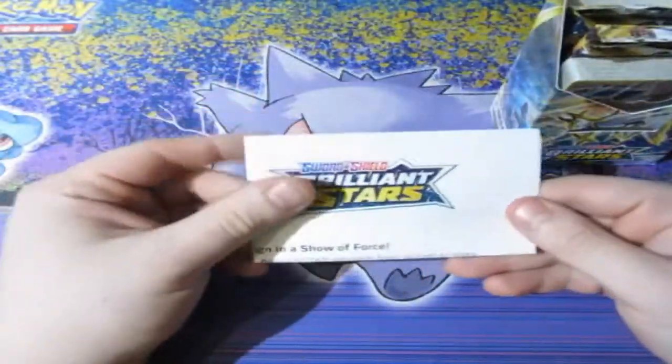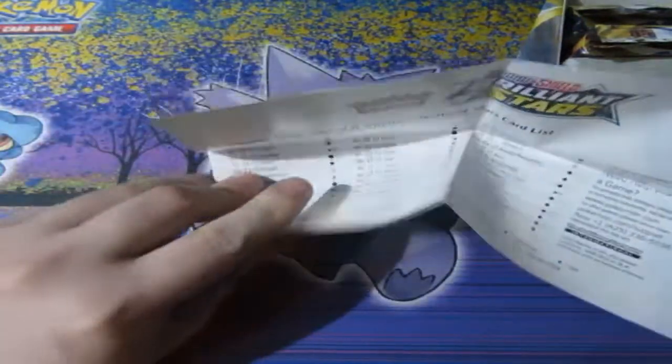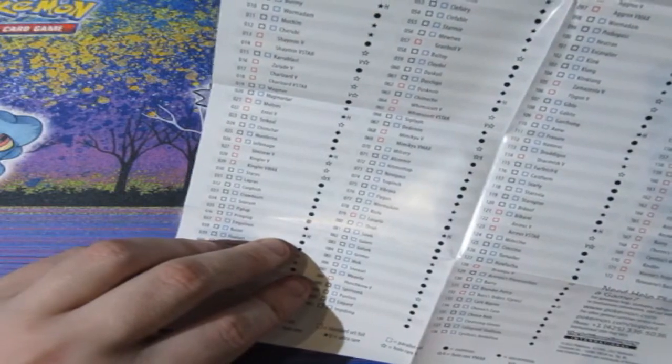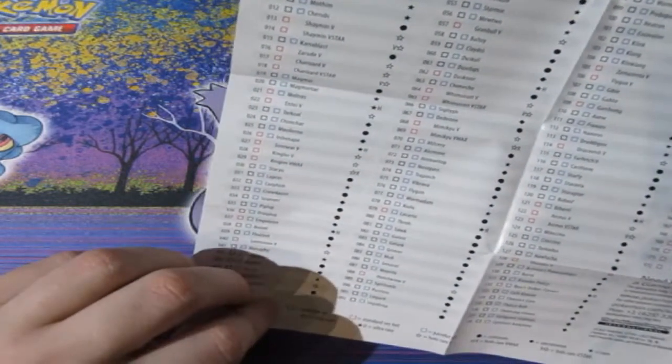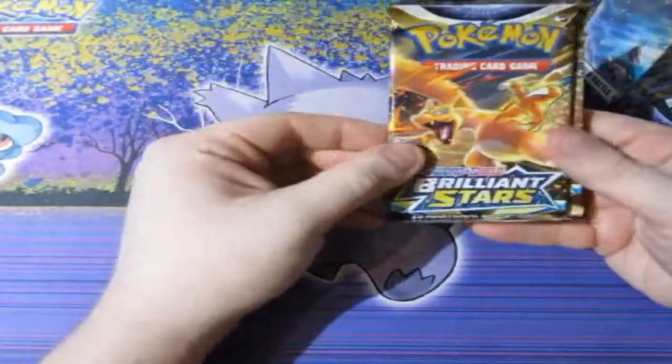So let's have a look. We got ourselves our little checklist and everything. There's about 172 cards in this set, but there are other secrets as well — like Cameo Pokemon Trainers, so that's cool. On the checklist we've got Charizard, Charizard, Shaman, and Charizard — this is a lucky one.